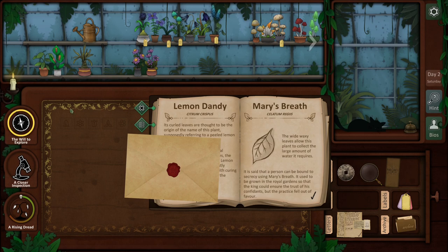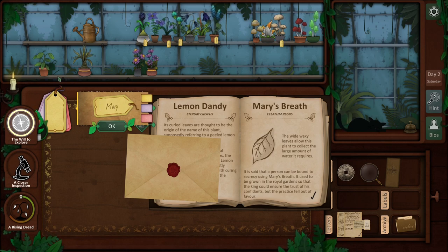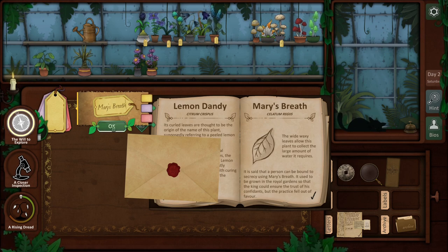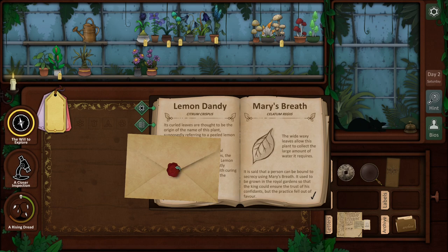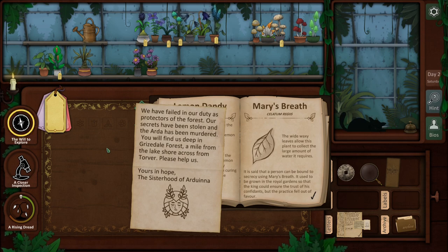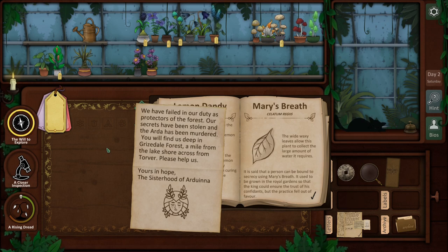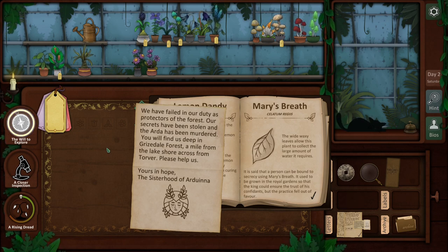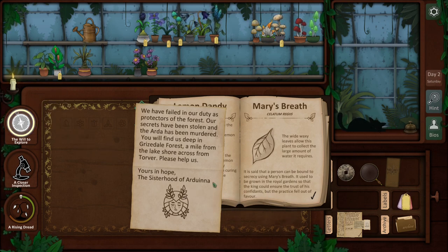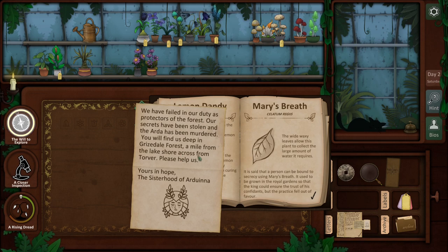I'm getting stuff all over the place, let me label this first. Mary's breath - okay. What did we get here? We have failed in our duty as protectors of the forest - our secrets have been stolen and the Arda has been murdered. You will find us deep in Grizedale Forest, a mile from the lakeshore across from Torver. Please help us. Yours in hope, the Sisterhood of Arduino. So we need to go see them - Grizedale Forest, a mile from the lakeshore across from Torver.